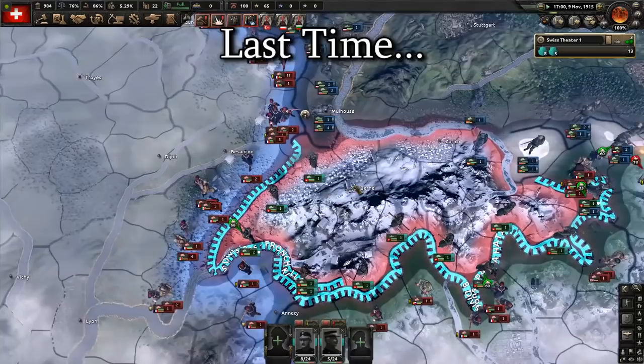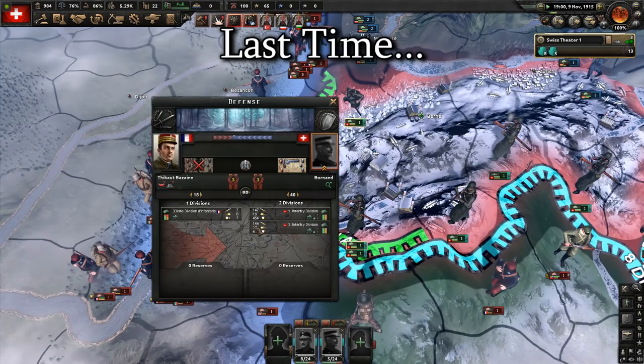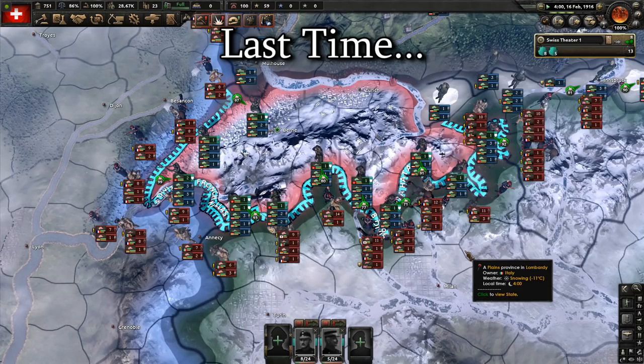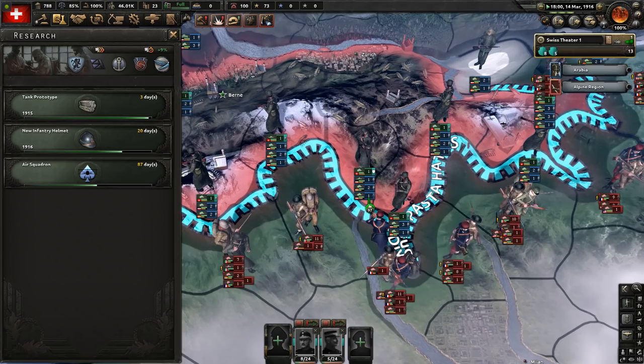Welcome to part 2 of Switzerland in the Great War mod for Hearts of Iron 4. Last time, the Great War happened around us — it was on our border, most importantly it didn't get in, and we didn't go out either. I'm just sitting here, the war's happening, there's fighting all over the place, but our defenses are so well prepared we don't need to worry too much about it.